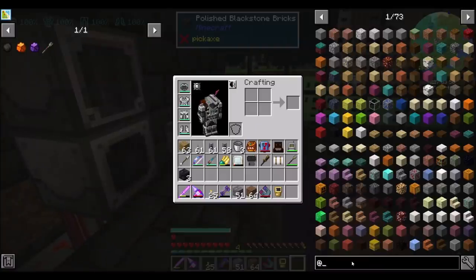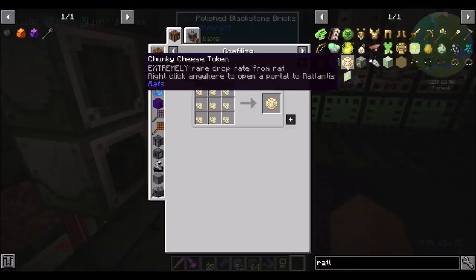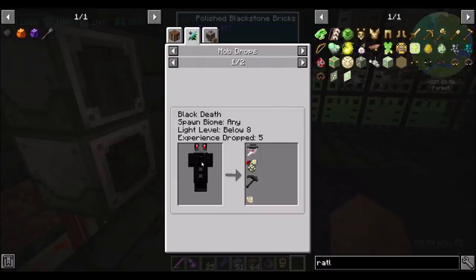As a refresher from last episode, if we looked up Ratlantis — spelled correctly, which is also an important part — we would find that the way to get to Ratlantis is making a Chunky Cheese Token. It's an extremely rare drop from a rat, which you can right-click anywhere to open. However, you can also craft them from Mysterious Token Chunks, which you can get from either killing the Black Death, which we tried to do last episode but had a little trouble with — we're going to try that again if we run into another one of those wandering rat dudes — or a Rat King, which we looked at last episode as well.